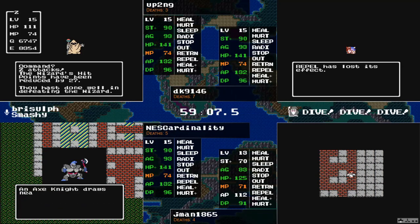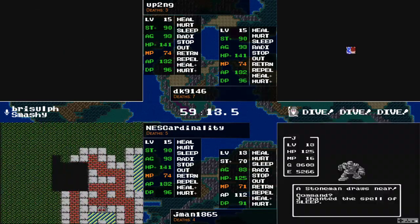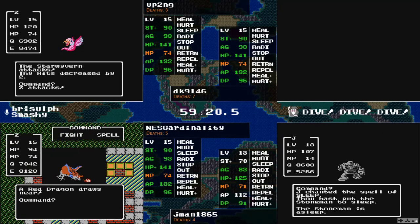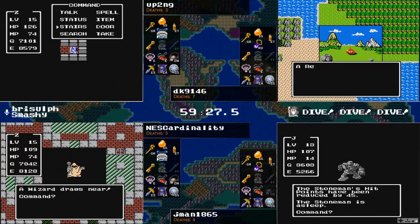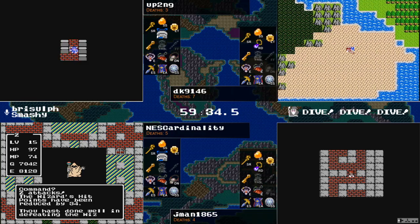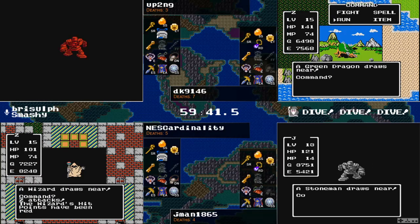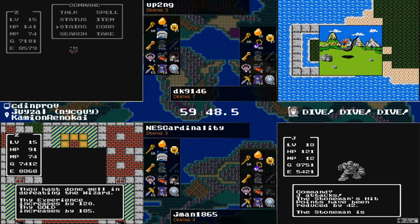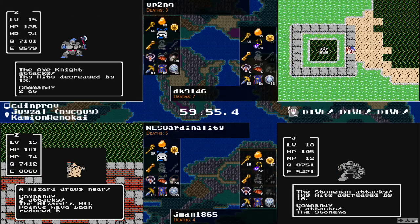The first zone has Red Dragons. NEScardinality having a bad time — gets away. Finds an Axe Knight, which is defense broken — I don't think NEScardinality realized that, but the Axe Knight wouldn't be too bad of a fight here. I'm wondering if NEScardinality is just going to go for another Red Dragon. That hero walk is looking even better now for up2ng, and up2ng onto the second zone, onto the diamond floor, making his way around that concealed chest in there, which I highly doubt we'll see anybody collect.